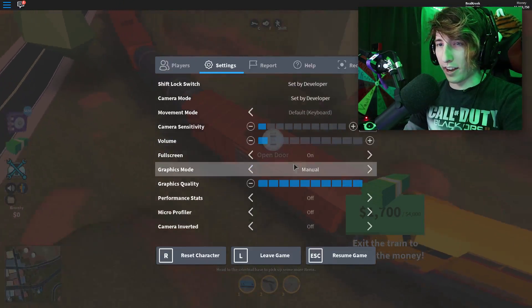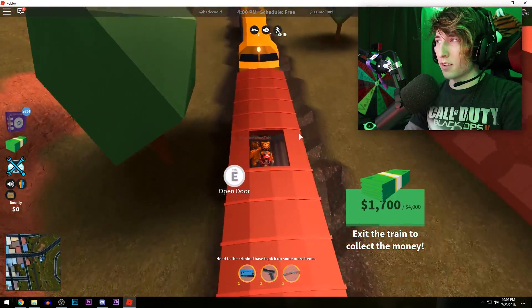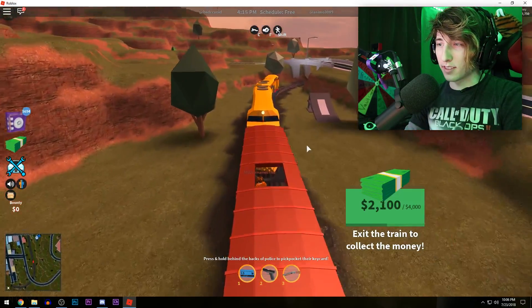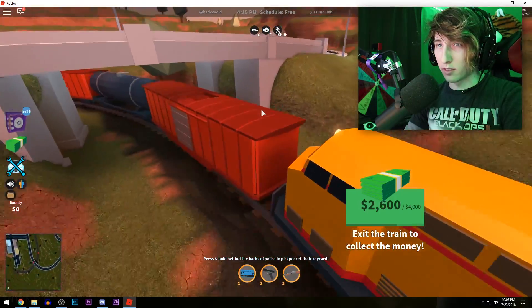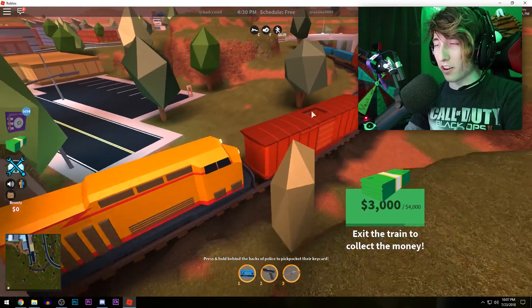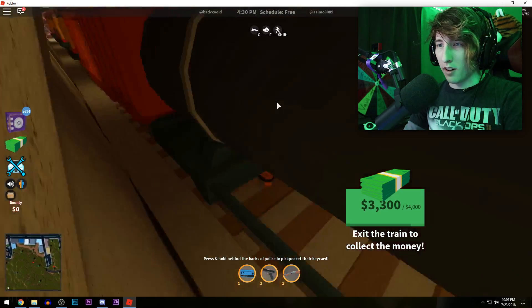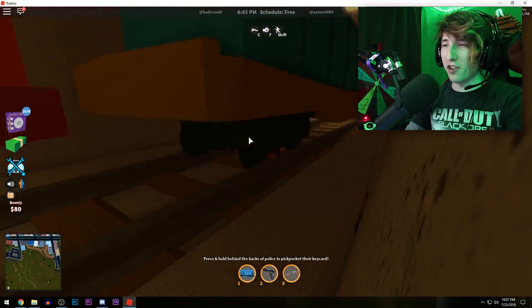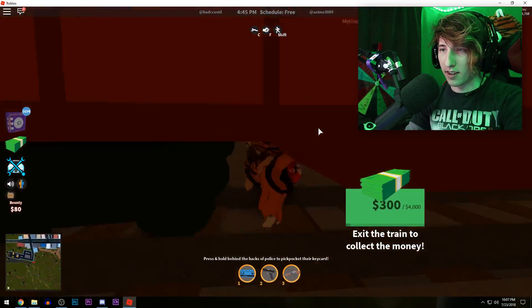Go ahead and unfull-screen your game. Make sure you just have the Roblox window bar. Whenever you reach 4,000 money, hold the thing down for about two seconds — just right-click on the white bar at the top. Hold that for two or three seconds. I accidentally went out of the train — you see I just glitched through the train. Just glitch out of the train and aim for about 1.2 seconds. You can no-clip through the train.